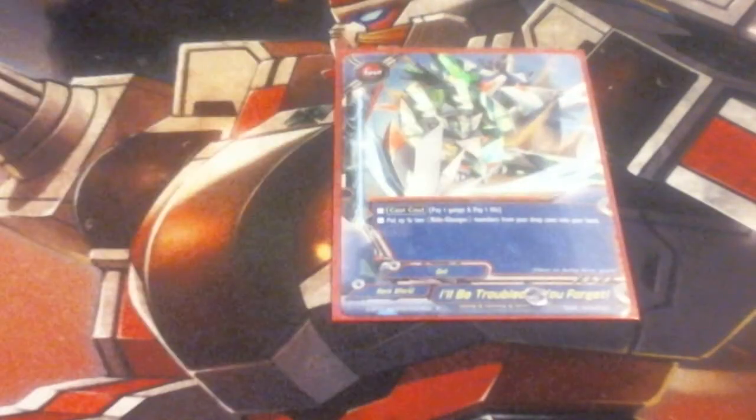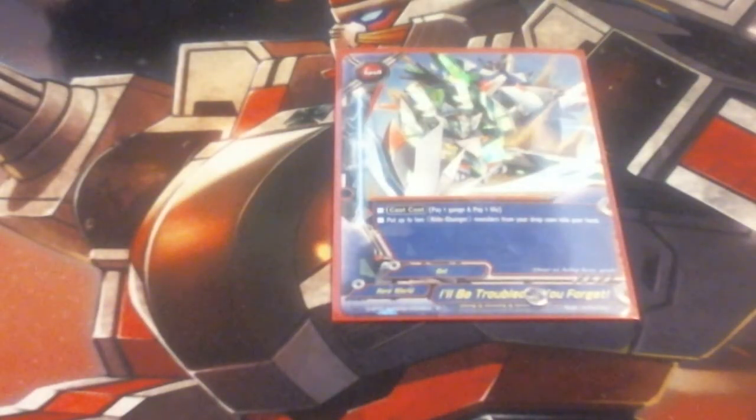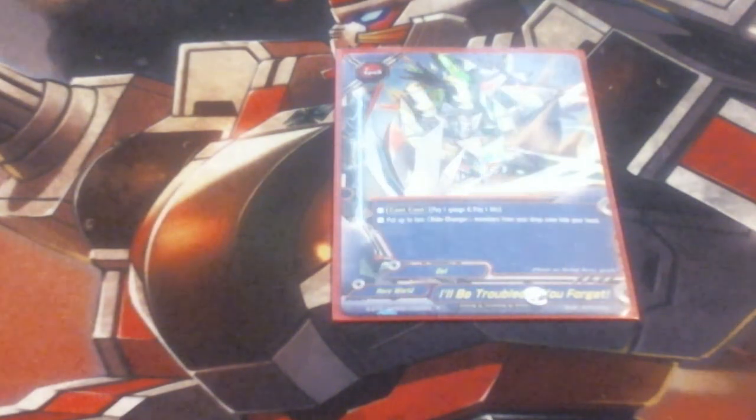Finally, we're running a single copy of I'll Be Troubled If You Forget. This costs pay a gauge and pay a life, then put two Ride Changer monsters from your drop zone into your hand. This just lets us give more recurrence and more life burn to get us to 6 easier on our own, so we're running a single copy of that.